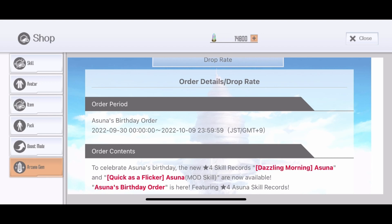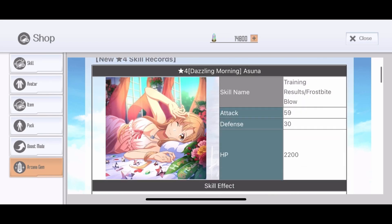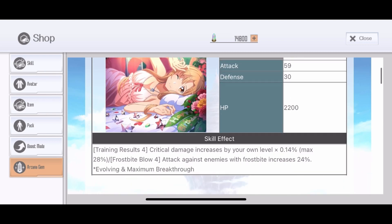It's 10 days, not bad — one extra day to collect your gems. The first skill, Dazzling Morning Asuna, is a passive skill, not an awakening. Kirito damage is increased by your own level x14, max 28, which should be around level 200. We're currently at max level 190, so 200 is pretty soon — they've already said they'll release a level cap at 200.